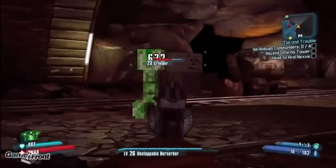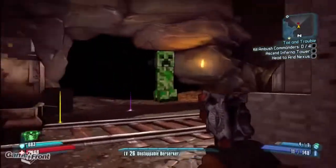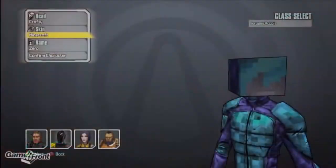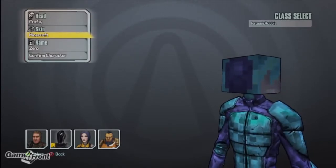Be ready for a battle as there will be creepers on the other side, including a humongous badass creeper. Take them out for some neat loot, including special Minecraft skins. The two that I got were for the assassin, but I'm willing to bet that there is one for each class, so be prepared to do some farming runs until you get the skin for your class.